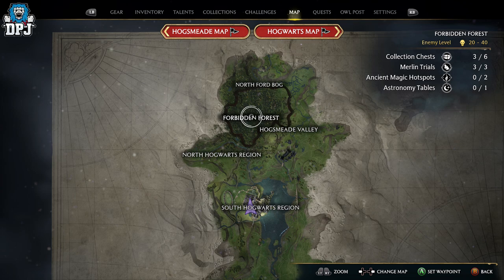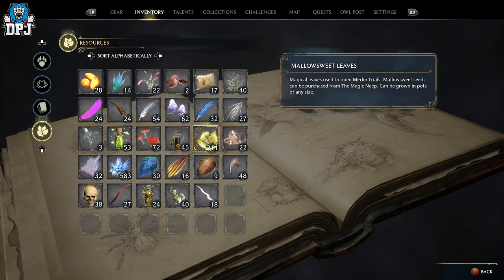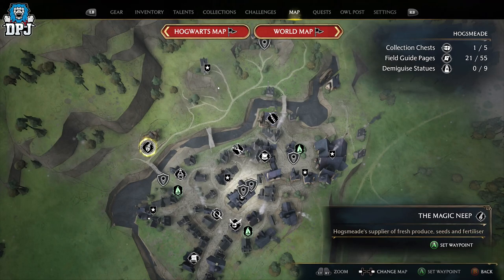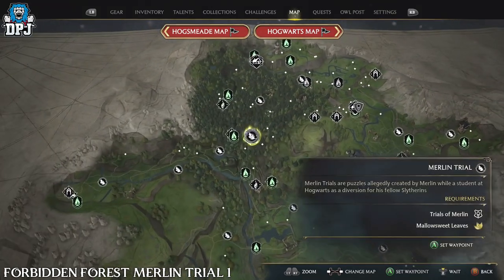There are three Merlin Trials within the Forbidden Forest, and today I'm going to show you how to solve all of them. Keep in mind you will need some mallowsweet leaves to even start the Merlin Trials — these are best grown yourself. You can buy the seeds from a Magic Neap vendor within Hogsmeade.